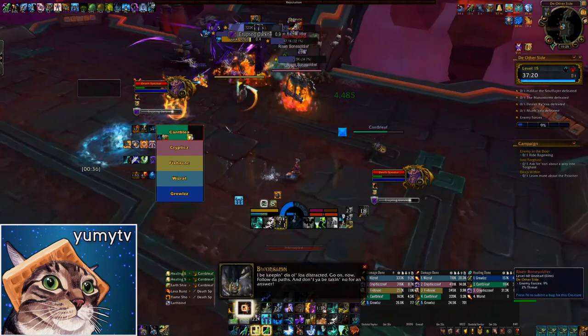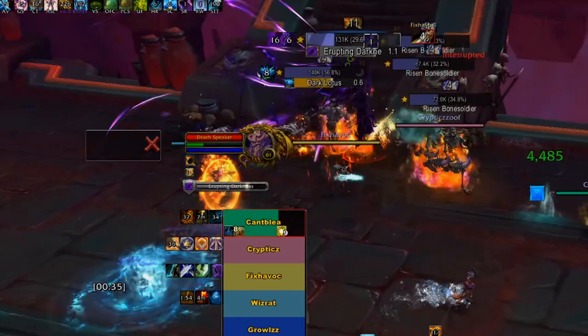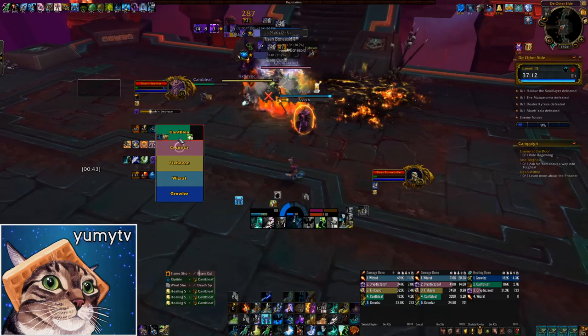Death's Embrace can be kicked if you have one spare, but isn't super important. If you have a mage that can spell steal, you may actually want to let it go off. These mobs also have a dangerous frontal, Erupting Darkness. After the 4-second cast, if you're standing in front of the Deathspeaker, it will deal heavy shadow damage and knock you back. It can be tough to see since there are so many mobs, so watch out for it and be ready to move.